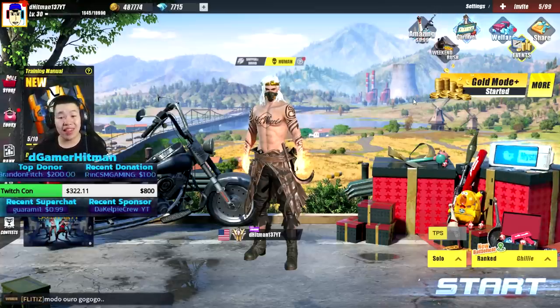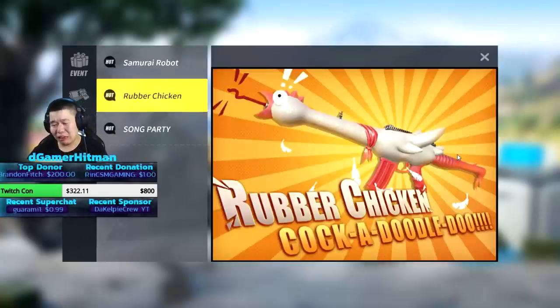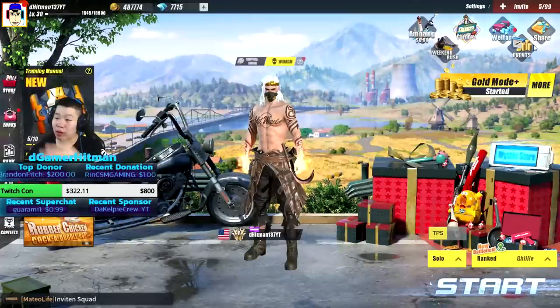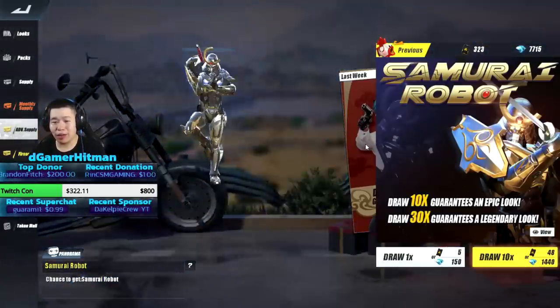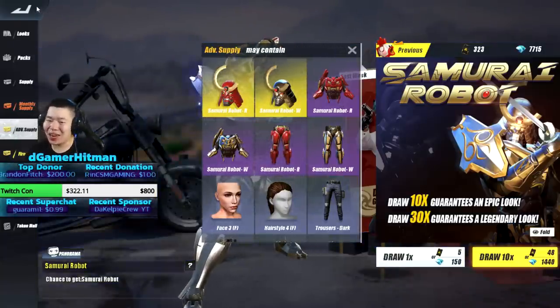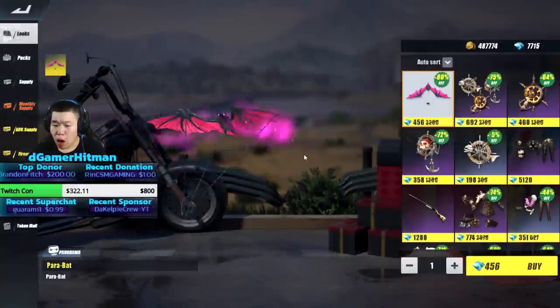We're gonna show you what's brand new in the store today. There's the samurai robot — your boy's gonna try to get that, it looks insane. We also got the rubber chicken, and there are some legendary helmets — the red one looks pretty sick.